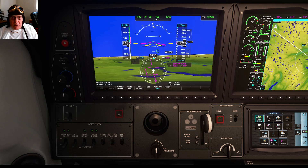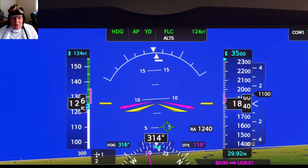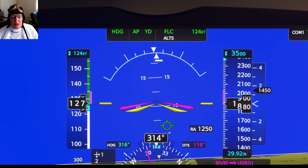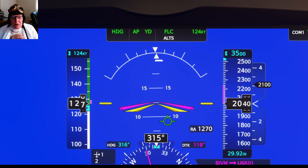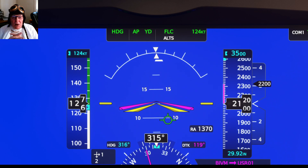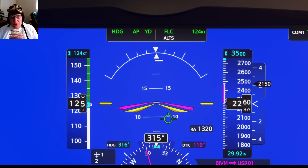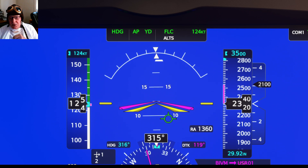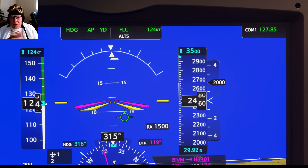If you look up here at the very top, you can see it says HDG — that means heading. We're using the heading part of autopilot. AP means the autopilot is on. YD — yaw damper is on. FLC — flight level change — set to 124 knots. And as you can see on the right, we're climbing until we reach 3,500 feet.